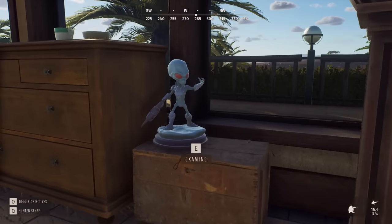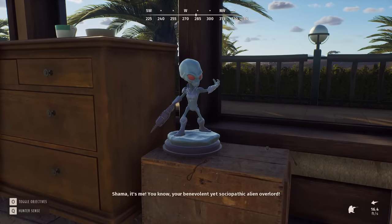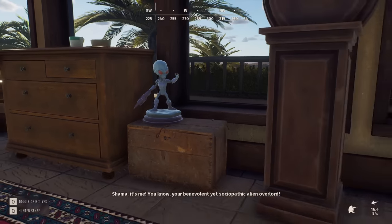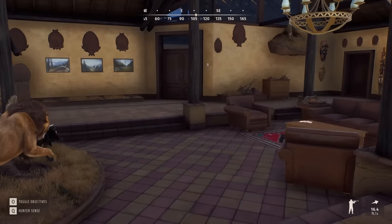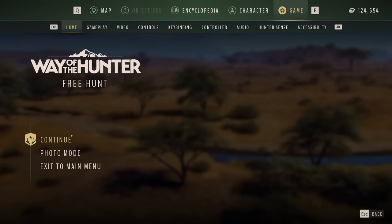Right here beside this, there's this little fella — Shama. You're a benevolent yet sociopathic alien overlord, so I'm not sure what all this is about. Like I said, it will probably play out in the story mode. We're going to jump back to the main menu to talk about that.